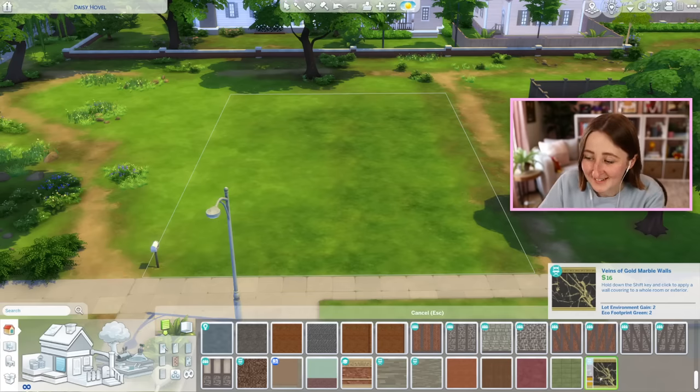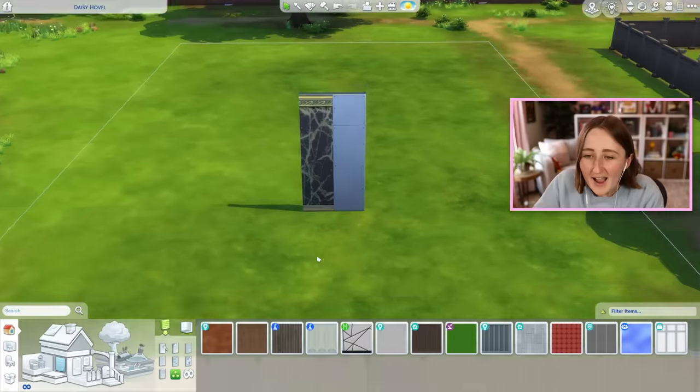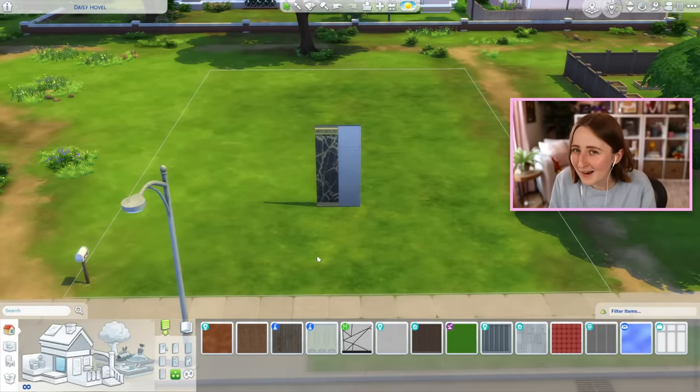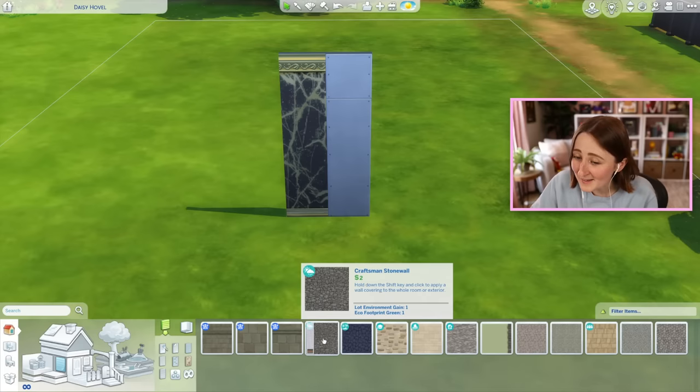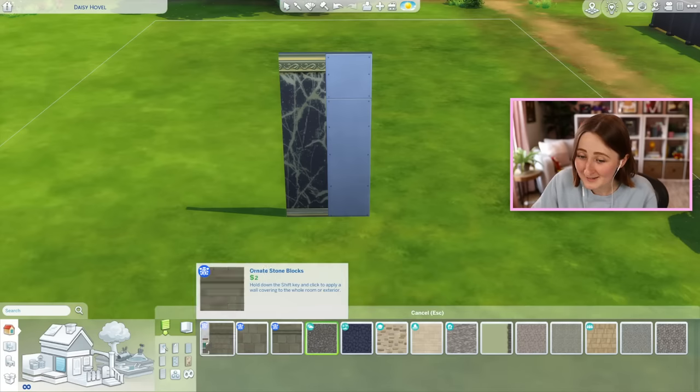This wallpaper costs 16 simoleons, and I think that might be the most expensive one. Am I allowed to use a regular exterior wallpaper, or does it have to be only the most expensive one? A lot of this stuff only costs two, so that's not gonna work.